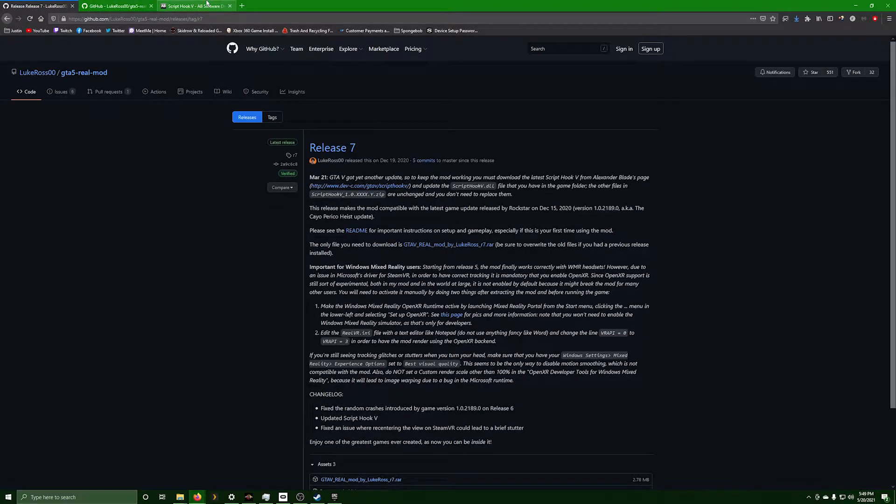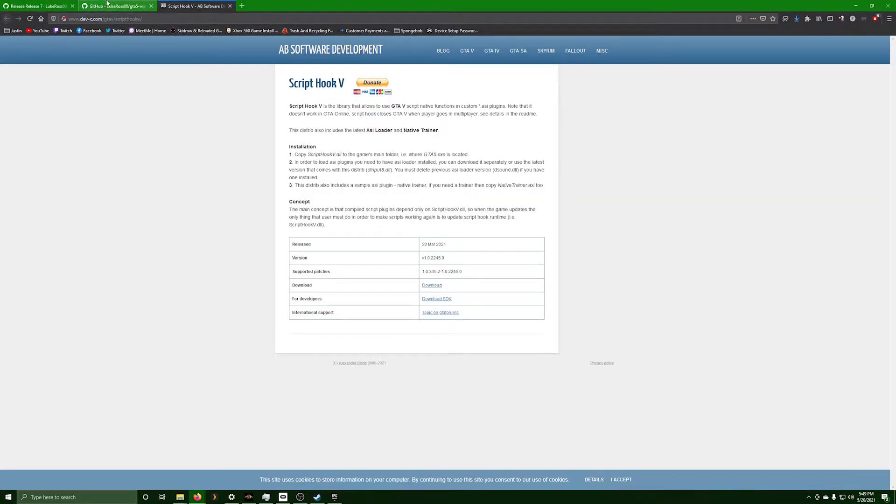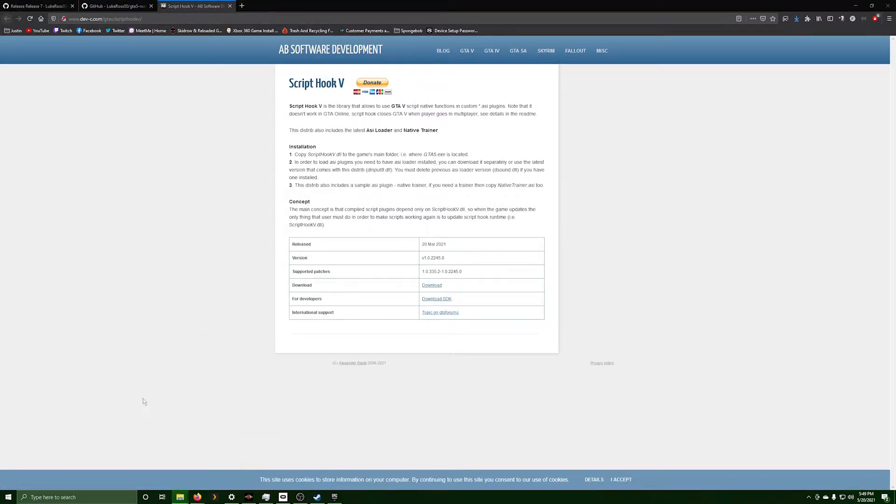Once you do that, you want to go get the link — which I'll put in the description — to the latest Script Hook V. You want to download it, and once you download it it's going to look different from what you might expect.